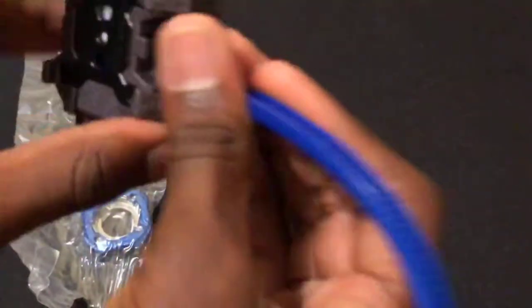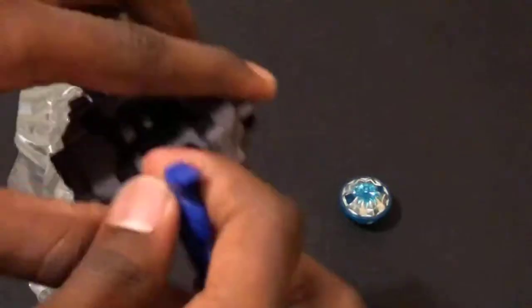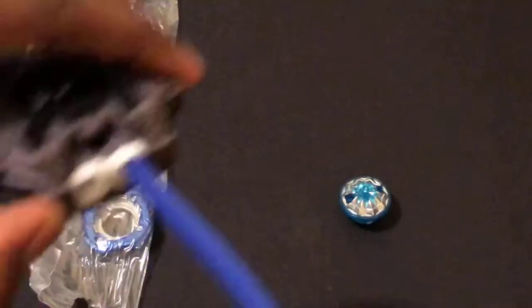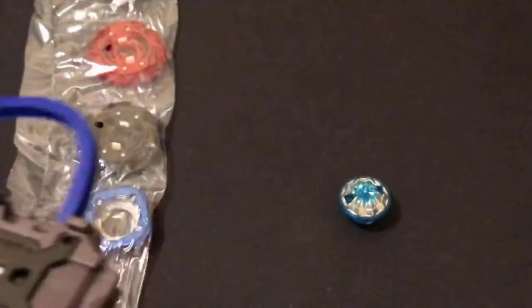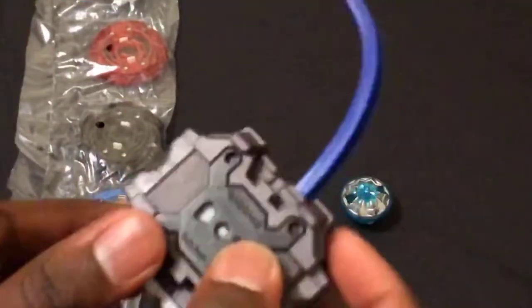The LR — you just put the ripcord in and shoot. You can't change the direction with this one, that's tough. But you can put a launcher grip on either side, which is pretty cool.